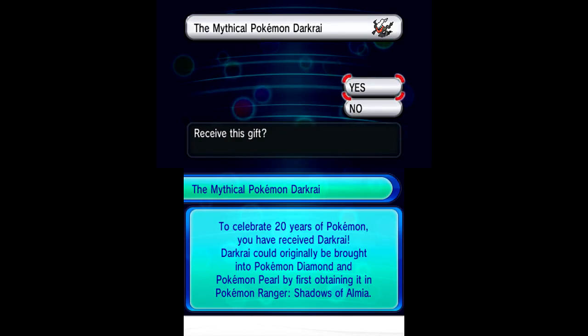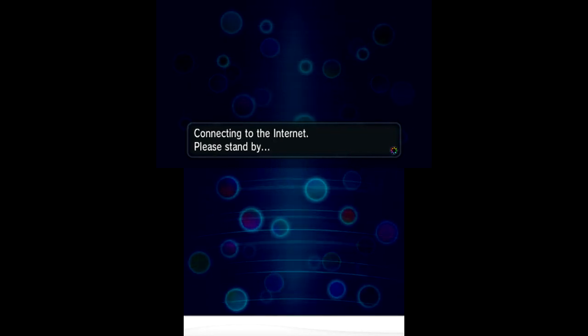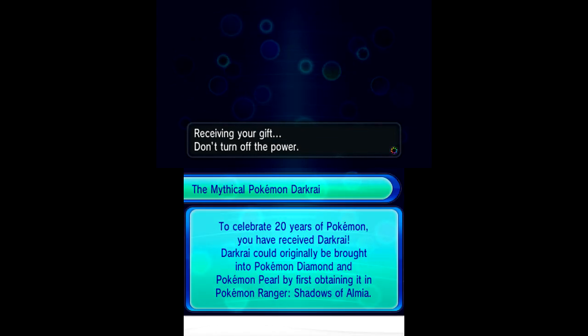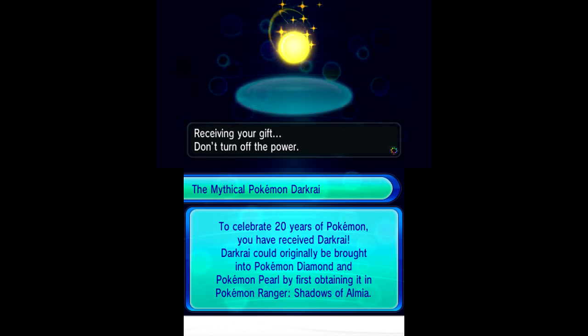Bear in mind that if you've already gotten a Dark Rai in any of the four games, you can't get this one. To celebrate 20 years of Pokemon, you've received Dark Rai! Dark Rai could originally be brought into Pokemon Diamond and Pearl by first obtaining it in Pokemon Ranger: Shadows of Almia, which is basically the second Pokemon Ranger game. I wish we'd get a Pokemon Ranger game for 3DS — that would be awesome.